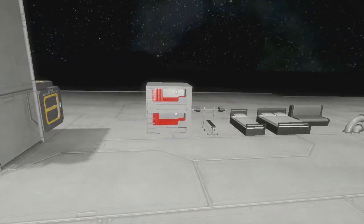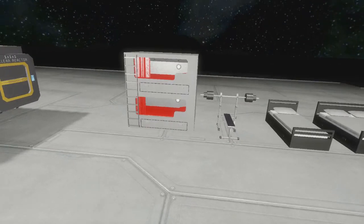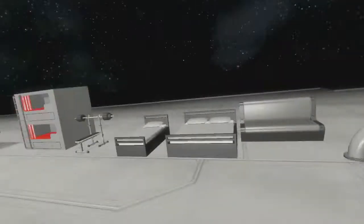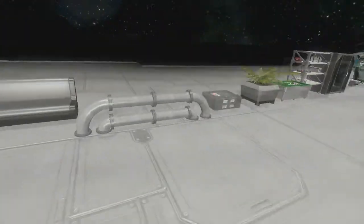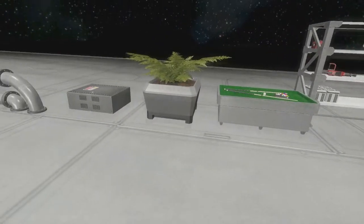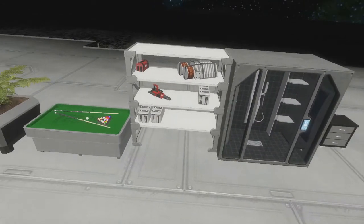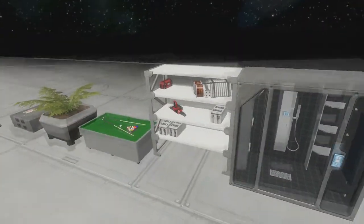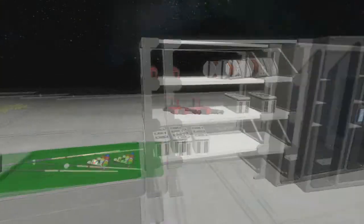I'm going to move to decorative blocks. Let's face it — you don't really get the feeling that the ship is livable until you have decorative items: things like beds, seats, weight bars, bunk beds, piping, plants, entertainment like pool tables, and shelving. Shelving is also something important on a ship — you'd want little shelves to store things on in addition to containers.